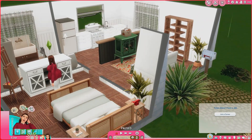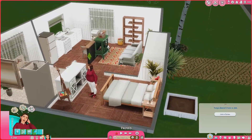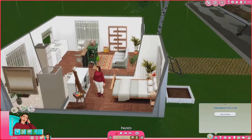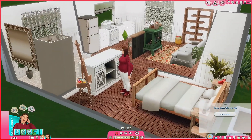She moved into the lot with about 8,000 simoleons. A lot of the CC items were like one simoleon — the fridge was one simoleon and so on — so we were able to build and furnish the house. Then I paid about 800 simoleons to get her situated. She had to pay an agent and take classes to learn the painting skill, so she's now on level five of the painting skill.